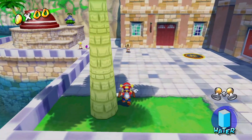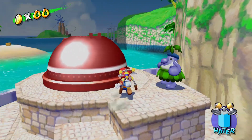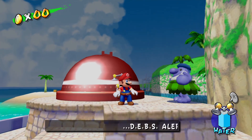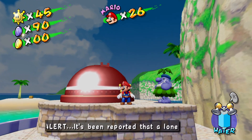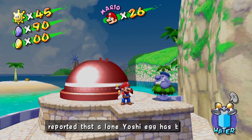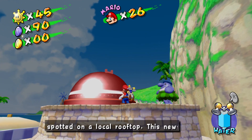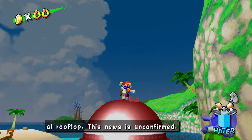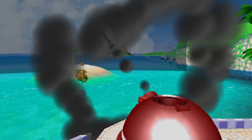Pinna Park is a little bit easier than Gelato Beach when it comes to hopping between episodes. In Pinna Park, you only have to have two episodes to get every coin, and that's episode two and episode six. That's it. So without further ado, let's jump into Pinna Park and get those coins.